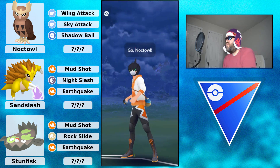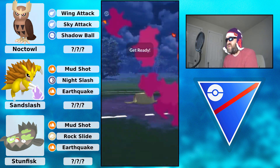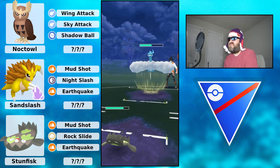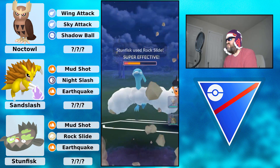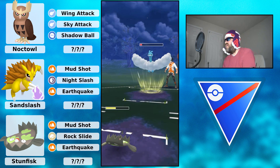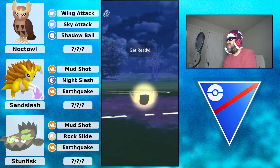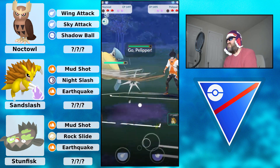Noctowl into Toxic Croak - definitely a positive matchup. They switch into Alteria, out comes Galarian Stunfisk - great alignment. You easily win this. It does take about three Rock Slides to KO Alteria since it's so tanky. You resist all these attacks so this is a better matchup than if they had Noctowl. Going to over-farm because you can take the Moon Blast. Getting to another Rock Slide - nice chip damage, resisted but still decent.